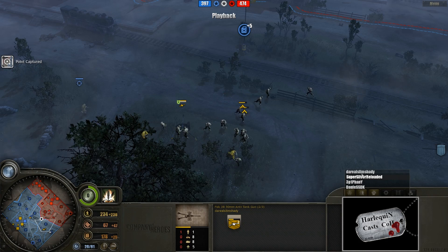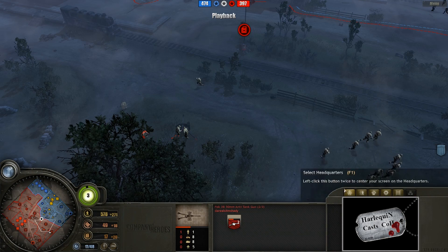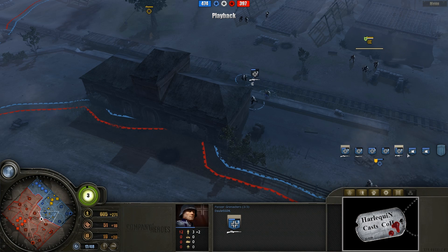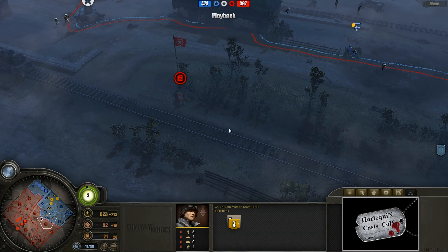I want to take a peek at Slim Shady - he hasn't spent any points yet. Let's take a look at DahlSSDK, our Panzer Elite player - we haven't seen him for a while now. He is continuing to move out, and he just has tons and tons of Panzer Elites. We see a mortar team out there right now for Epiphany as well. Mortar team - brilliant at this phase of the game.